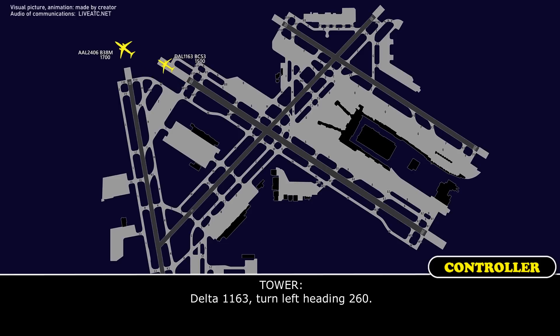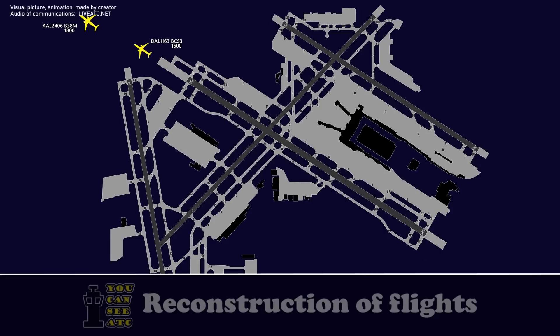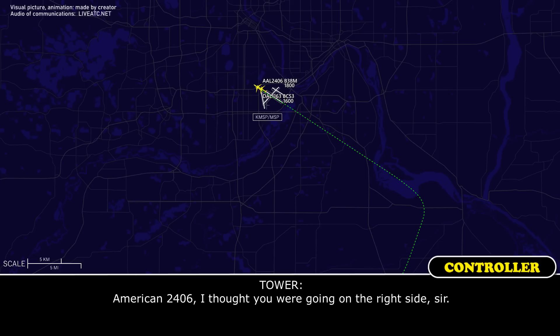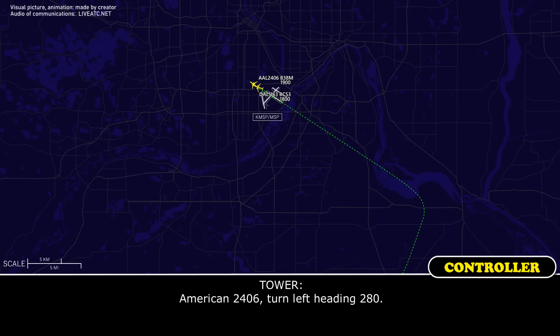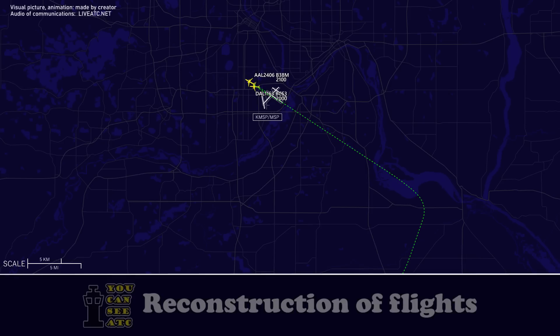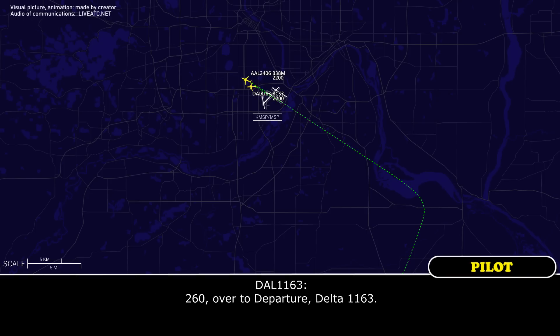Delta 1163, turn left heading 260. 260, Delta 1163. American 2406, I thought you were going on the right side, sir. You said left side. Sorry. American 2406, turn left heading 280. 280, American 2406. Delta 1163, on the 260 heading, contact departure. 260, departure, Delta 1163.